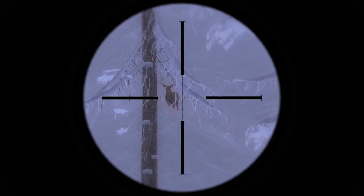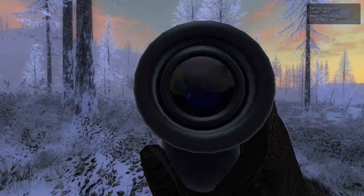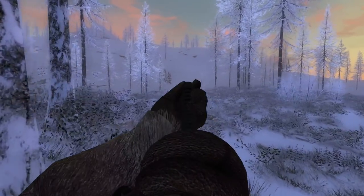First up we have the Trophy Sika Deer. This is a very nice Sika Deer. Its score ratio is 110 to 140 and its weight is 75 to 90.